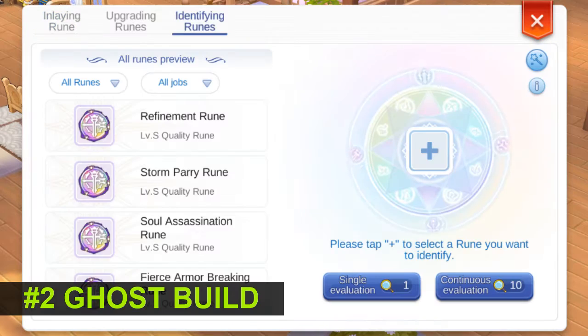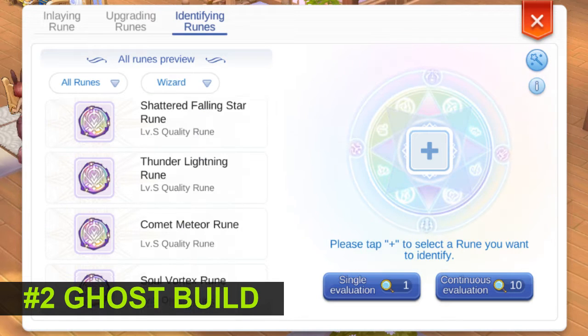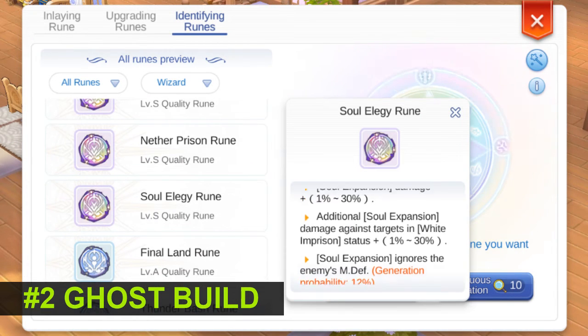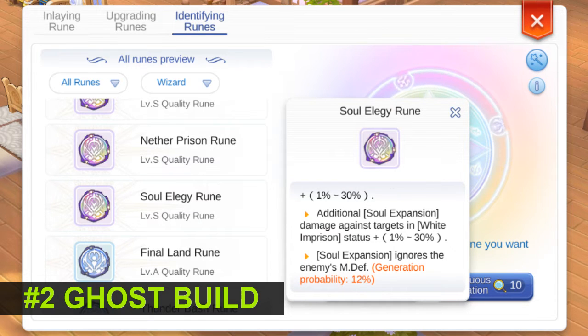Soul Expansion is also excellent on the third floor of Thanatos Tower, where the MVP is Ghost element. If you are lucky enough to get the third line of the Soul Elegy rune, you can forget about ignore MDEF and just focus on increasing your magic attack — a perfect case for the Oath Book Page.